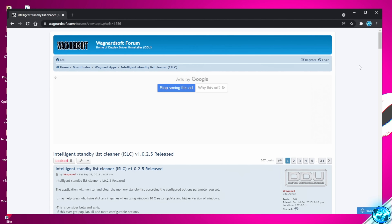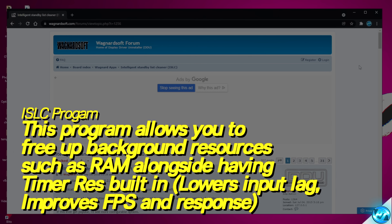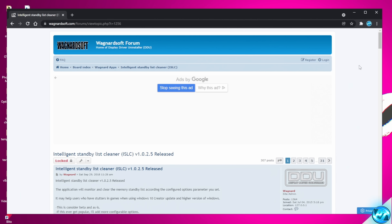This is the only external optimization or tool I'm going to recommend that you try, as this has some serious improvements for lowering input latency. This is an app which I recommend in practically every single one of my videos because it's fantastic. Not only will this help you reduce your input latency by lowering the system's timer resolution, but it also has a secondary purpose of cleaning out the background standby list on Windows, helping free up excess RAM and reduce stuttering.